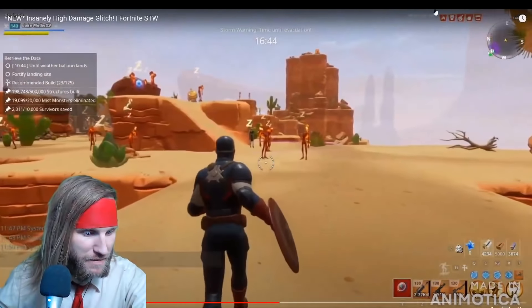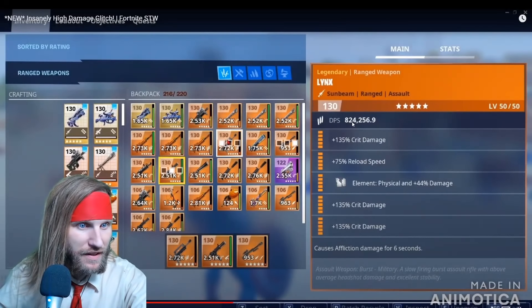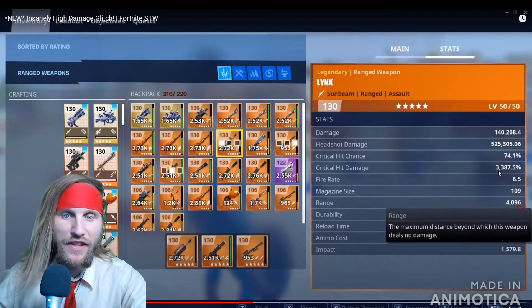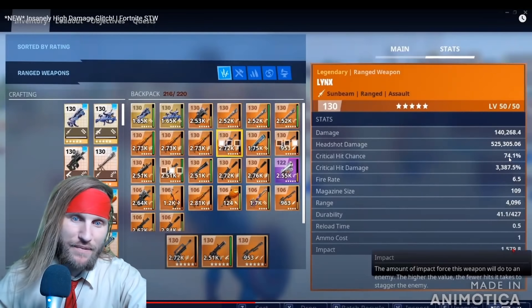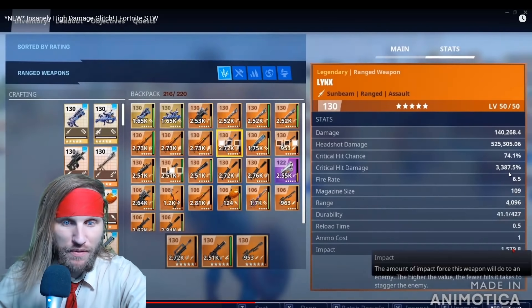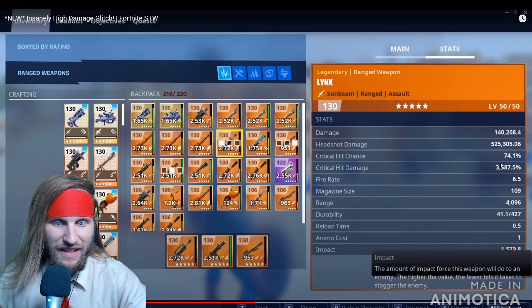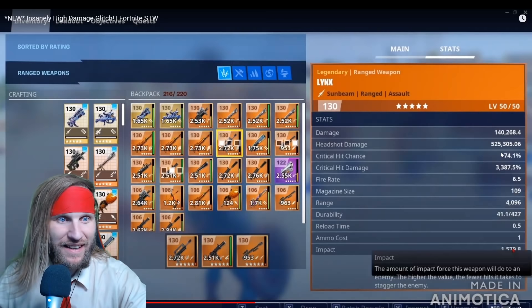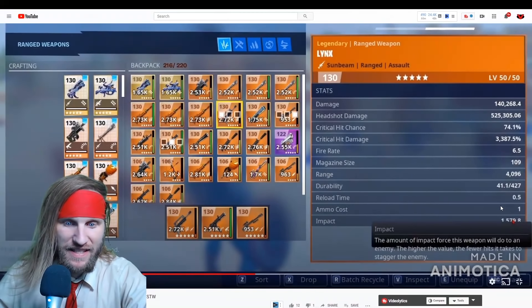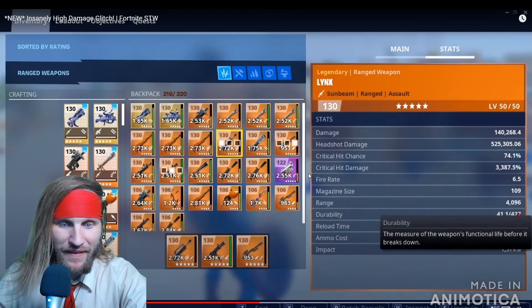Wait, what did he do here? Let's backtrack and see what's going on — oh wow. Look at that: 824,000 DPS. Oh my God. The critical hit damage amplified everything. So this here amps up his critical hit chance to 74% and his critical hit damage to 3,387%. I see what changed. Look at these stats — this is a Lynx assault rifle hitting for 140,000, with 525,000 headshot. This is crazy. The impact is jacked up too.